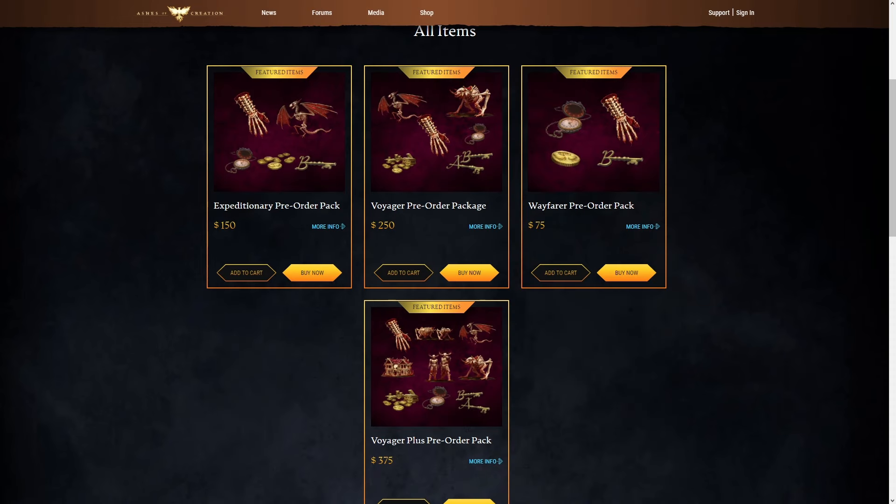That's just some new information that I wanted to share with you guys. If you haven't made an account for Intrepid Studios or Ashes of Creation, I'll leave a link down below. If you're interested and you don't want to make the full financial commitment right now, you can go for that Wayfarer pre-order pack, which is significantly cheaper than the Voyager pre-order pack, and just upgrade whenever you feel like you can afford to do so. Thank you guys very much for watching — just a quick little update and I'll see you in the next one. Peace.